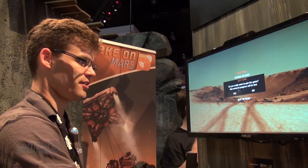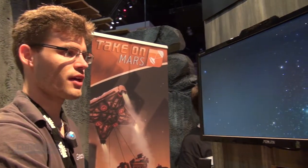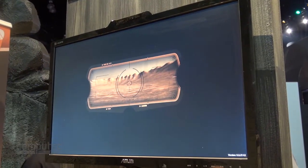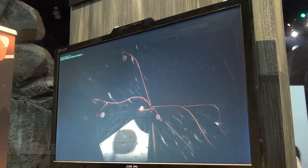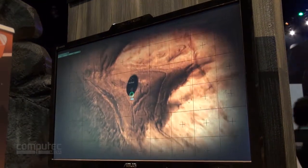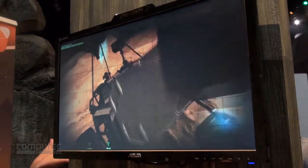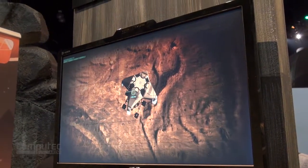I'd like to show you another scenario where we can see the whole landing sequence — Gale Crater. In Take On Mars we have three locations: Kaiser Crater, Victoria Crater, and Gale Crater. These are all real locations based on real satellite data. Here we have the Gale Crater landing sequence, based entirely on reality. Curiosity landed in this way — it was attached to a sky crane through cables, safely descended to the ground, landed, and then the sky crane cut off and flew off and smashed into the ground.